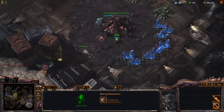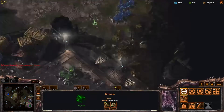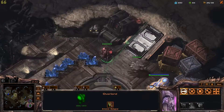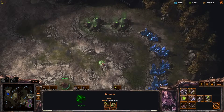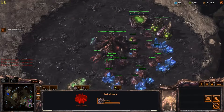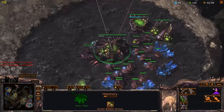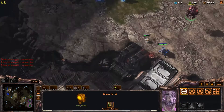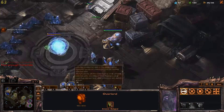Actually, that's a photon cannon. Okay, you're already doing some weird stuff. So we're just going to go ahead and expand to a third. The name of the game is going to be: saturate three bases as fast as humanly possible, and hopefully fend off whatever this guy's cooking up for me. I'm going to build two overlords to replace the one that's about to fall.